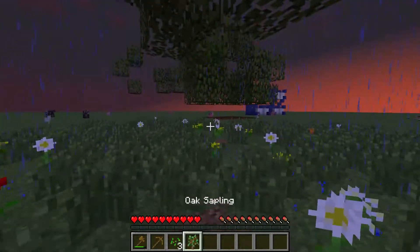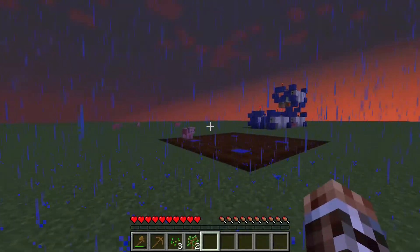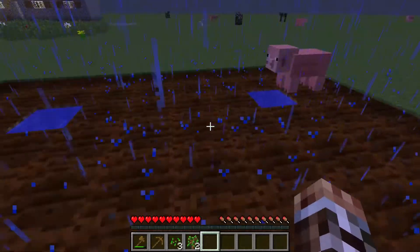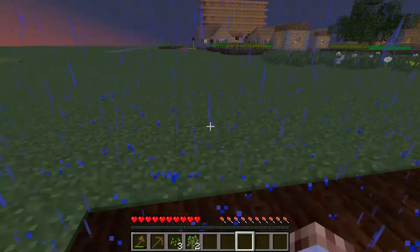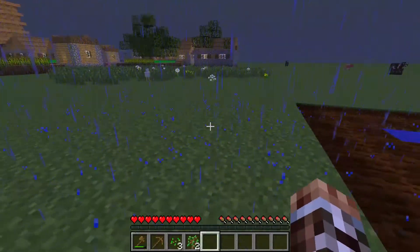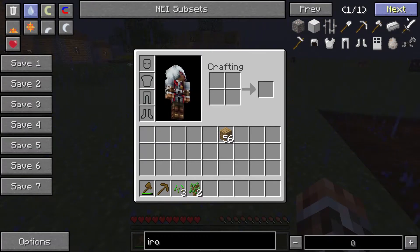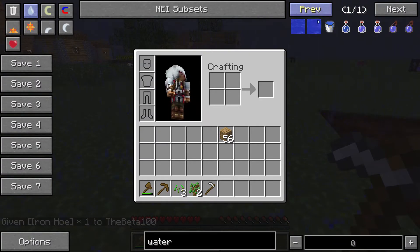Okay, so here we are at the overworld and now we will be going through some farming techniques. This is at least the way that I always tend to set it up with these blocks here. I'm just going to spawn in some iron and a water bucket.